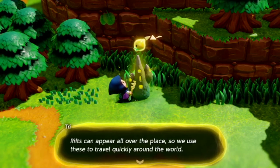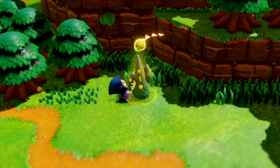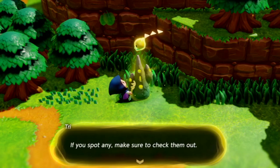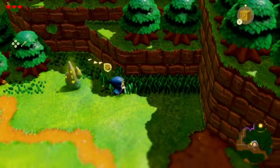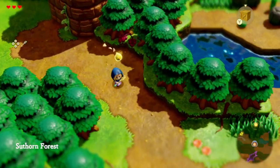Rifts can appear all over the place, so we use waypoints to travel quickly around the world. Once you interact with one, you can travel at any time. I'm sure that will be helpful. Waypoints are going to be found in lots of different places — if you've spotted any, make sure you check them out. Nice, so we can warp here. We're at the southern forest now.